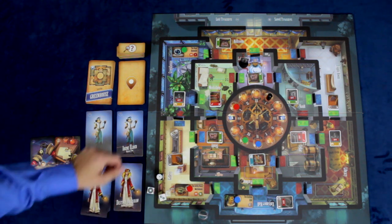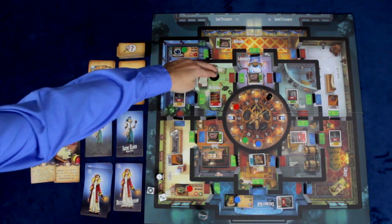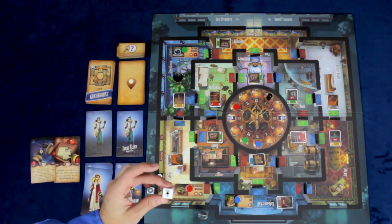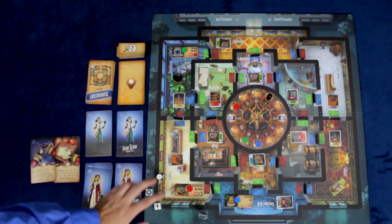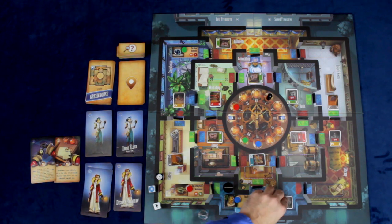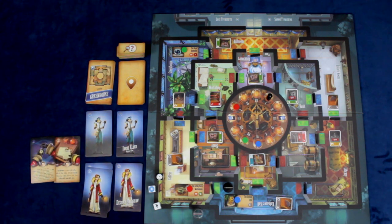For example, with two footsteps and a green result, the Professor would move into rooms marked with green markers, flipping any off traps back on. There's also a Secret Passage result, which moves him directly to the room where a particular treasure is located. Additionally, if he moves into a room with a player, they are immediately kicked outside.